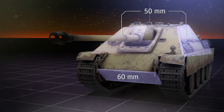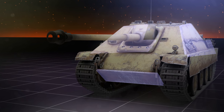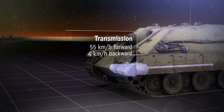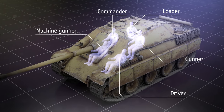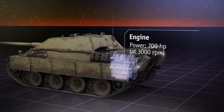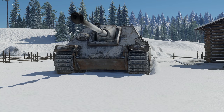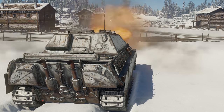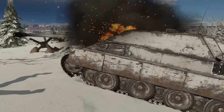The sides are protected by 50mm of armor, and the lower glacis plate is 60mm thick, with a massive transmission immediately behind it. The machine is managed by a crew of five and driven by an engine with a capacity of 700 horsepower.